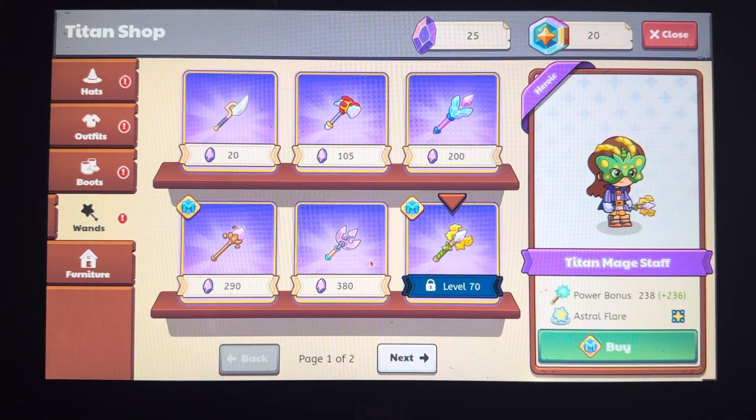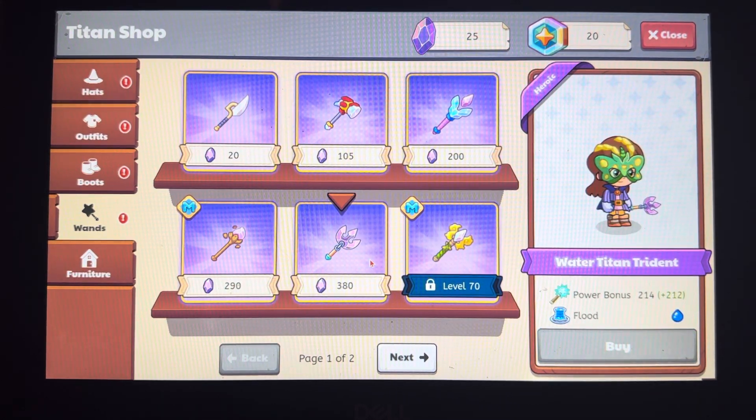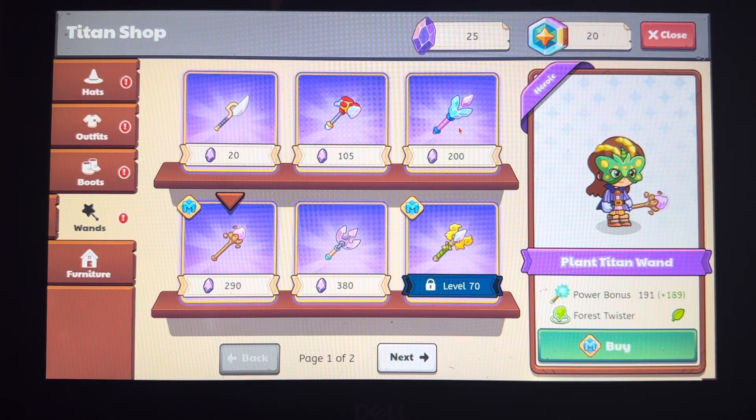Next we have the Water Titan Trident, 212 power bonus, the move is Flood, and the element is water. This is Plant Titan Wand, power bonus is 189, the move is Forest Twister, and the element is plant.